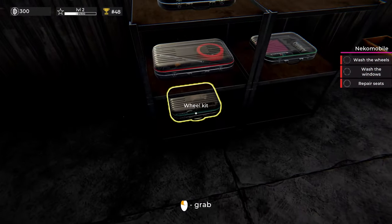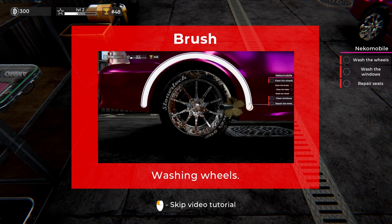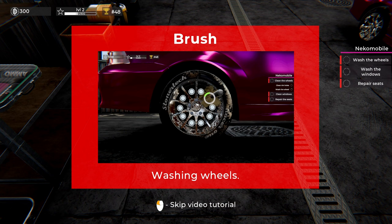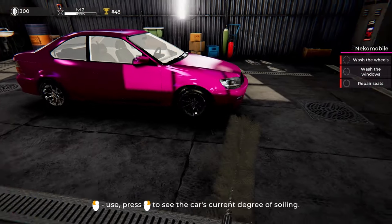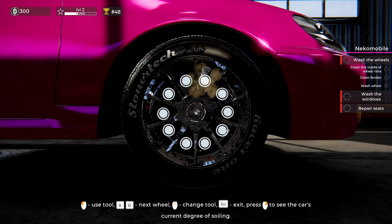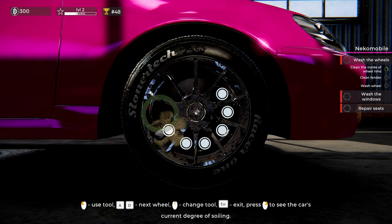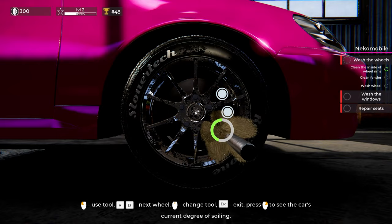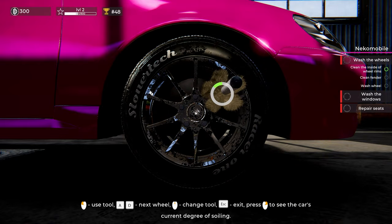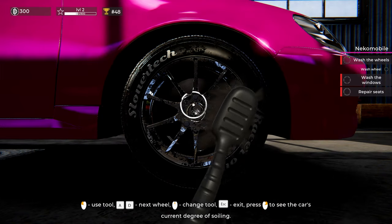Let's start with a wheel wash. I have not washed the wheels before, so let's see what the store recommends. Looks like we're going to rub it with a good brush, clean the rim holes, and then wash the wheel. Sounds pretty self-explanatory. Wheel brush first. There are also pro versions of all these toolkits — I'm not sure what those include.